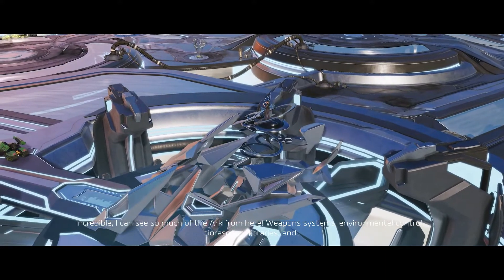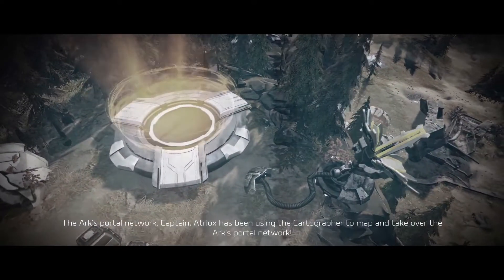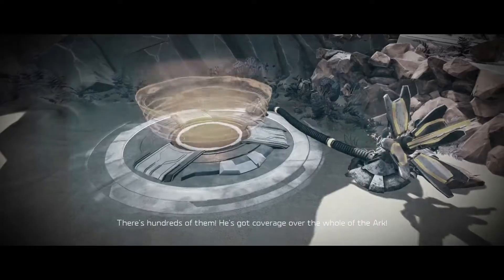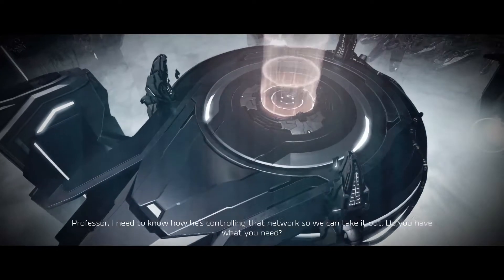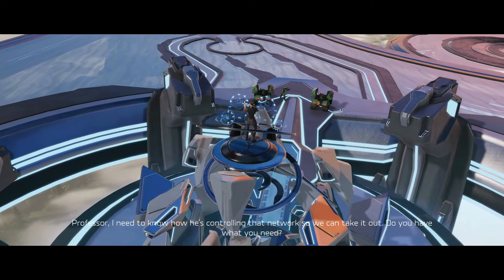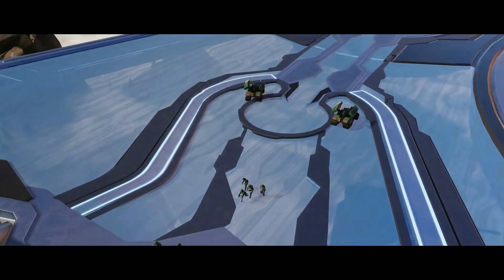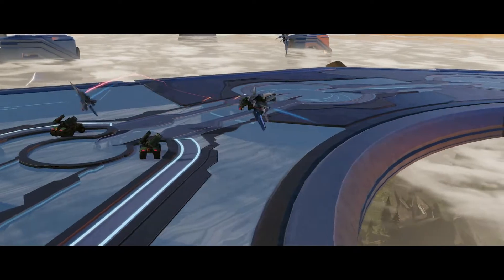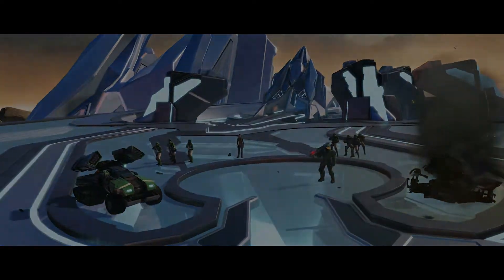Incredible. We can see so much of the Ark from here — weapon systems, environmental controls, bioresource libraries, and the Ark's portal network. Captain, Atriox has been using the Cartographer to map and take over the Ark's portal nodes. There's thousands of them. He's got coverage over the whole of the Ark. That's how his troops seem to be everywhere at once. At least we know how he's doing it now. Professor, I need to know how he's controlling that network so we can take it out. Well, I'd love to stay and find out more, but I'd say that's our cue to go. Spirit of Fire, we're on our way back.